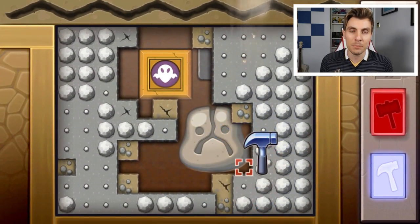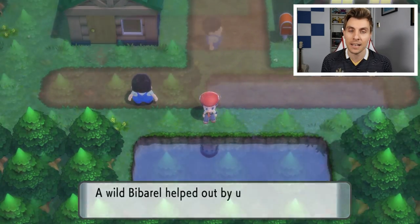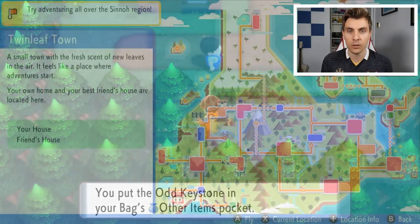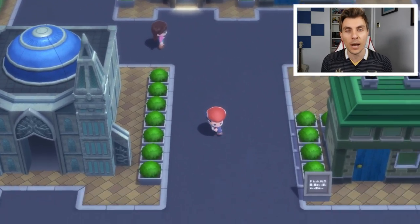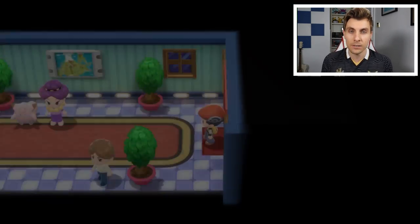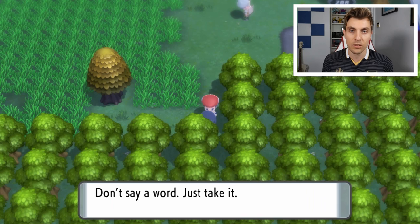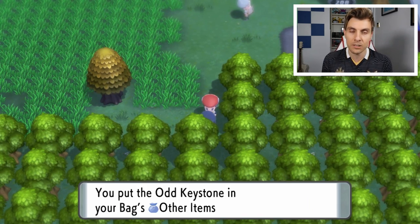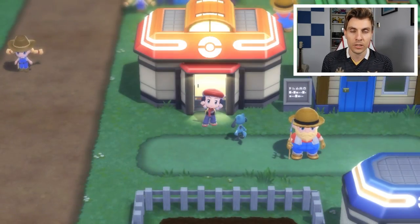The other locations where you can access the Odd Keystone are in Twinleaf Town, but you have to have access to Surf, so you need to be a little bit further along in your playthrough. The other location is in Hearthome City — if you exit the city and take Route 208, you're going to encounter an NPC character just after the gate who will give you an Odd Keystone as well. So there are three locations: the Underground, Twinleaf Town, and Route 208 near Hearthome City.